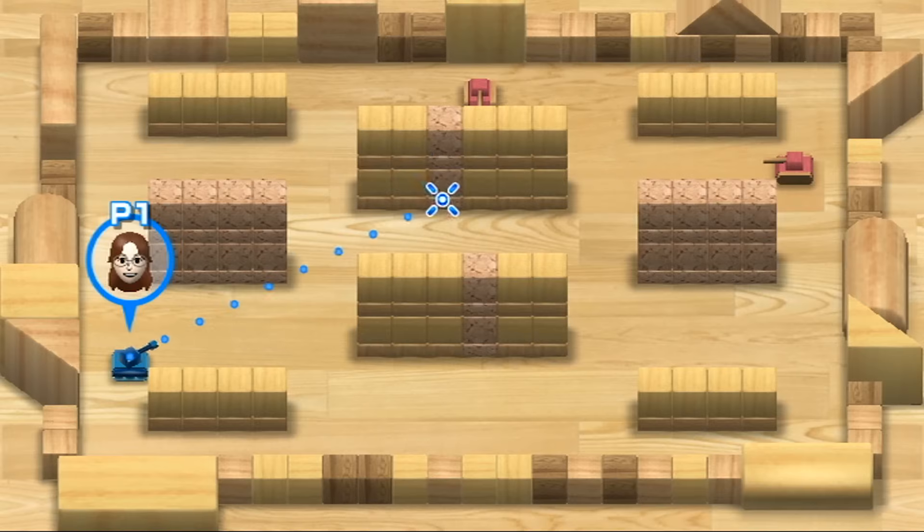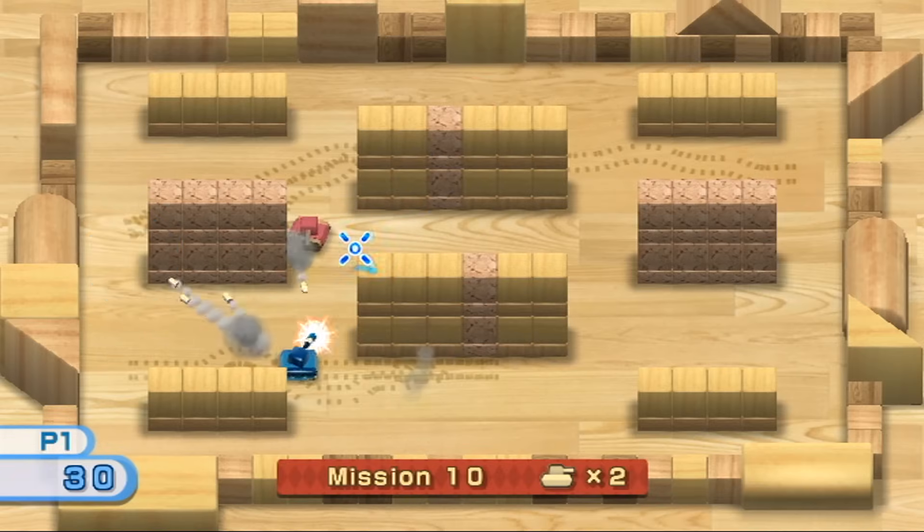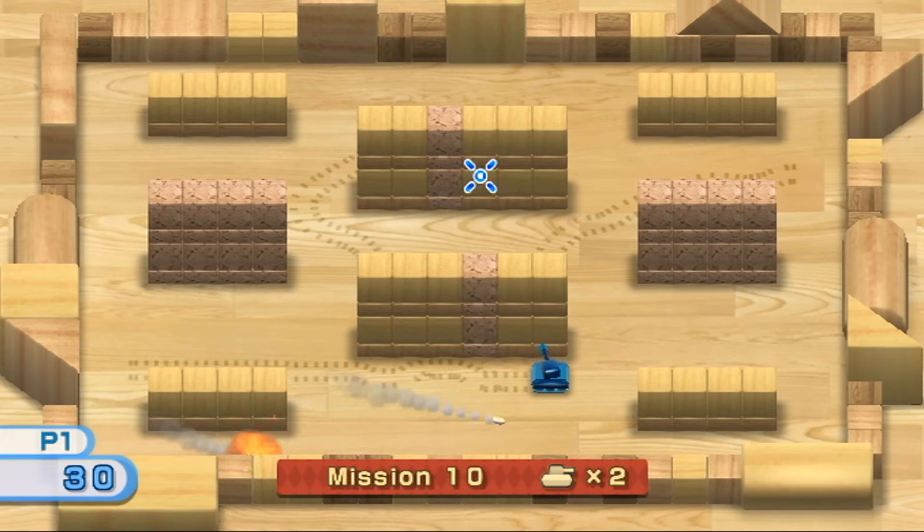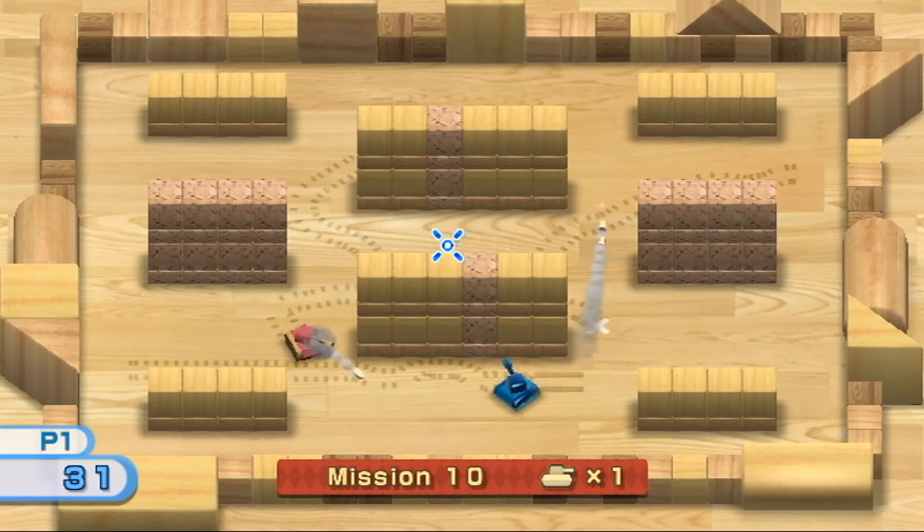Mission 10 introduces the red variant. Do not panic as these guys are also not complicated. They are virtually a grey tank that is a little smarter and can shoot multiple shots that do in fact bounce off of walls. My optimal strategy was to hide behind this wall, wait for them to come out, and then spam my bullets.